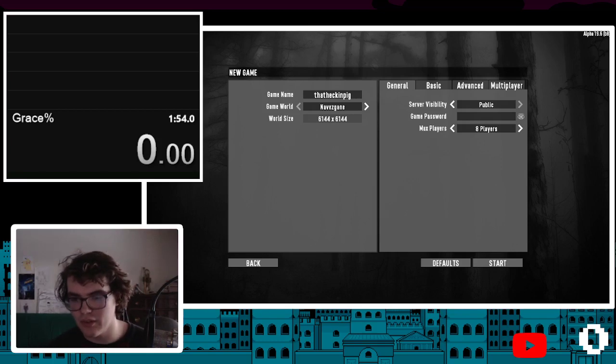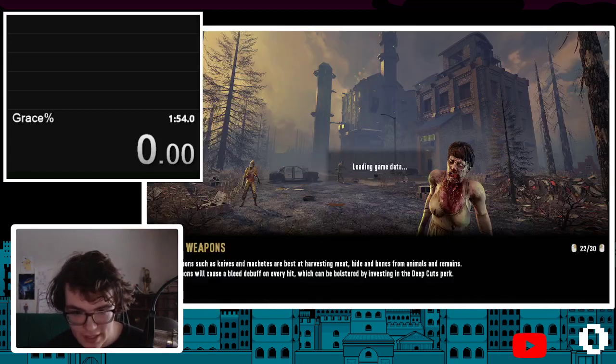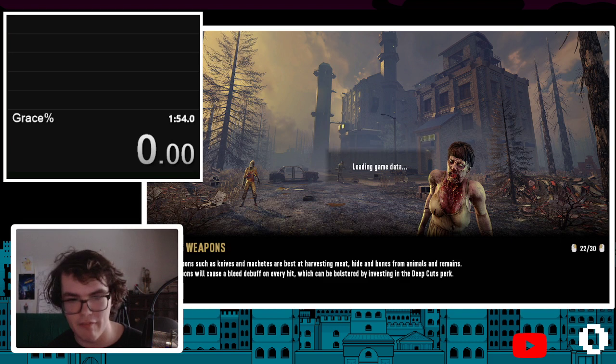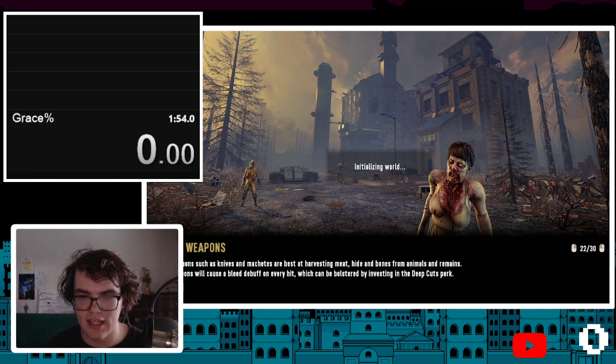Alright, I've tried — so there's a new technique for loot manipulation: you don't actually have to search the items all the way to manipulate the loot. If you just search it, just tap it, then the value will still change even if you haven't fully searched it. So that's what I'm going to do here — it should save like a second if I can actually do everything else perfect.